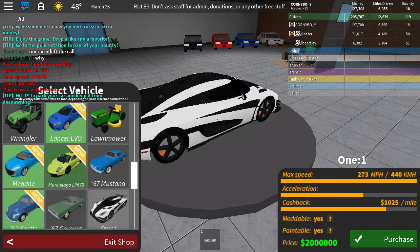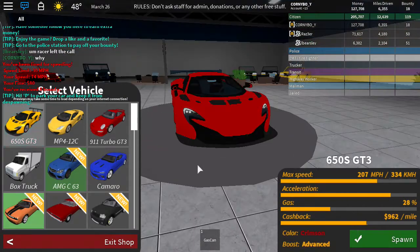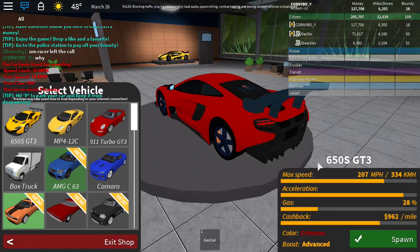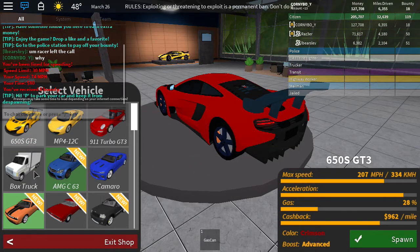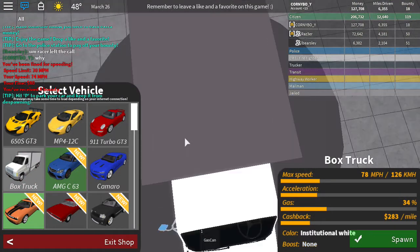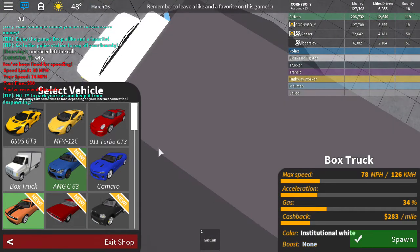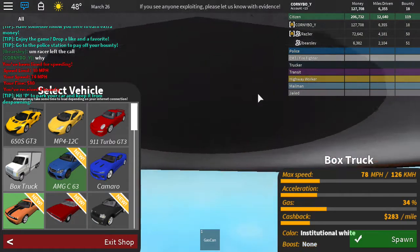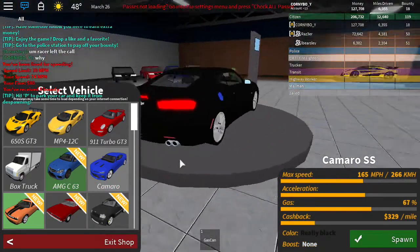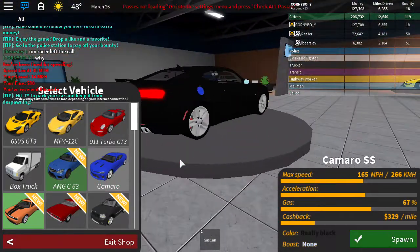But I do have the new McLaren. This used to be the Can-Am, but they replaced it with the 650S GT3, and the box truck over here which looks okay. And the Camaro — the Camaro is just so detailed. You cannot stop loving the detail on the Camaro.